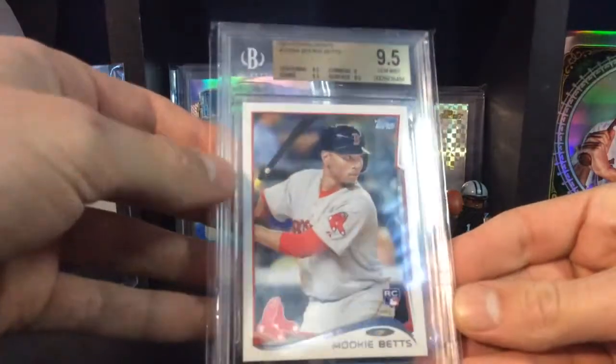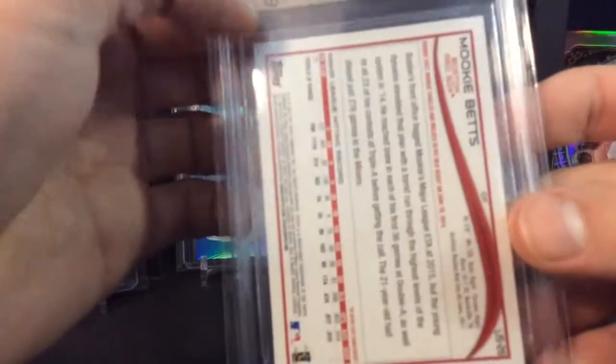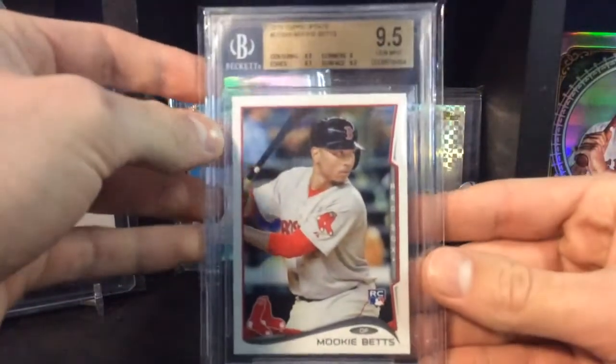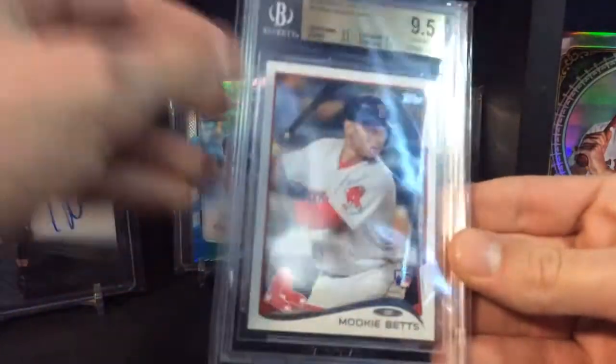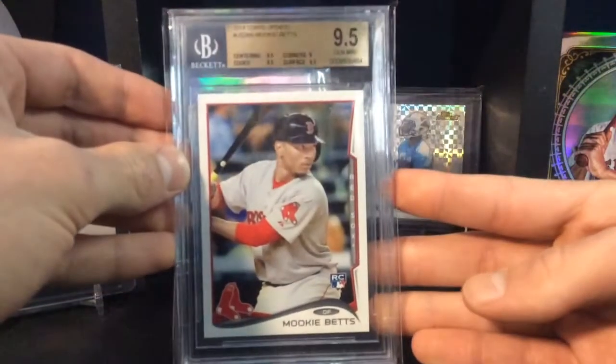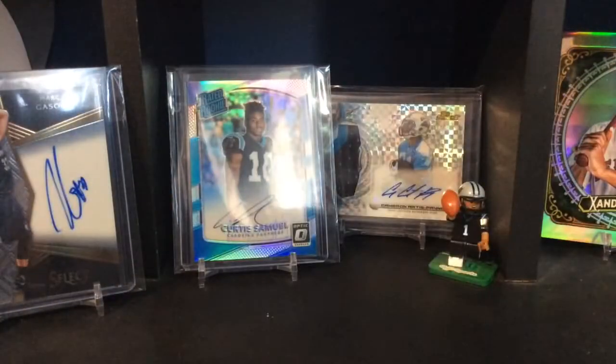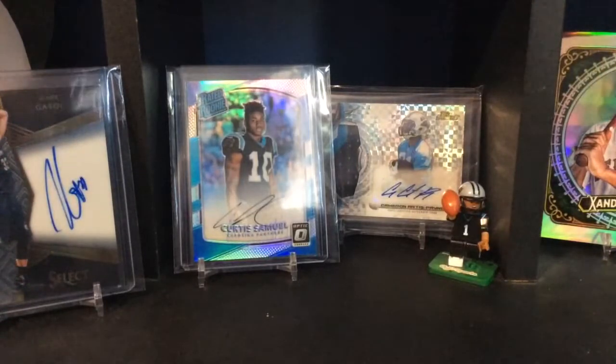And a nice All-Star Stitches of Dustin Pedroia, so that's cool. The big card in the trade was this Mookie Betts Beckett graded 9.5, which is very awesome. He does have it in one of these graded card sleeve things — those are really nice, I've been meaning to look into grabbing some of those. That's really cool, so that's a really nice card. Thank you so much for the trade, James — really do appreciate it, awesome stuff for the Red Sox PC for sure.